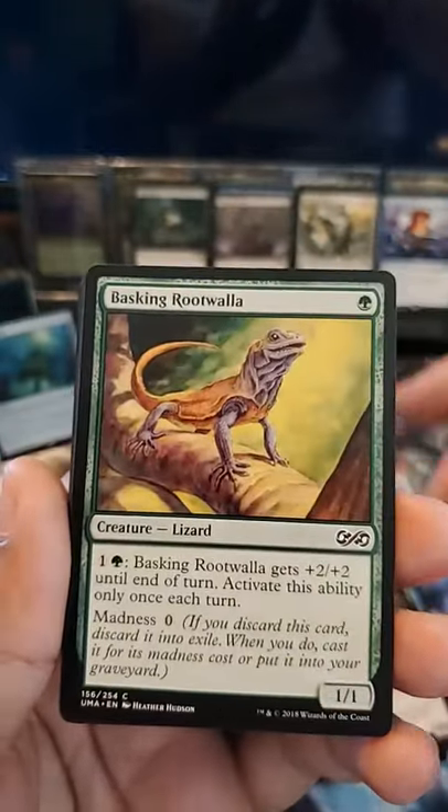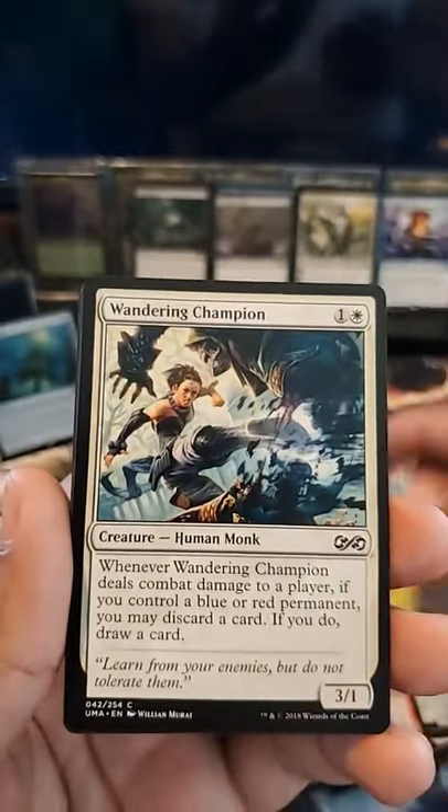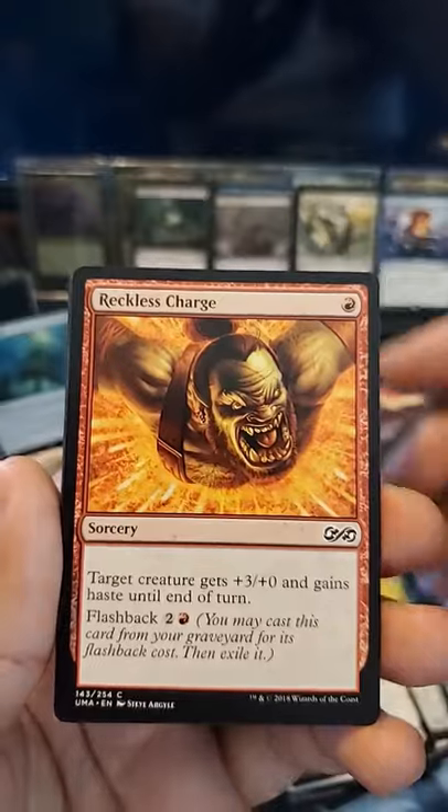Verdant Eidolon, Gurmag Angler, Basking Rootwalla, Rakdos Shredfreak, Wandering Champion, Reckless Charge.